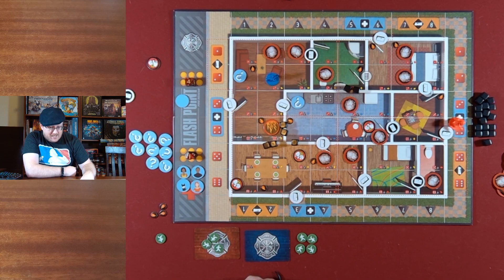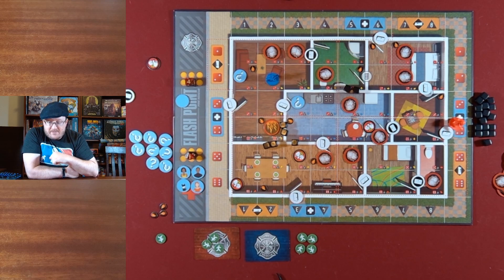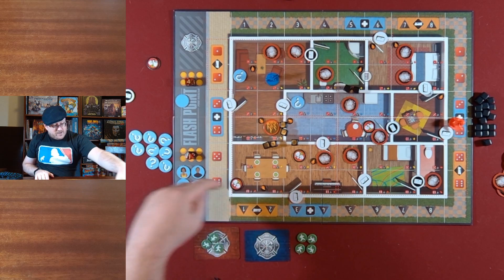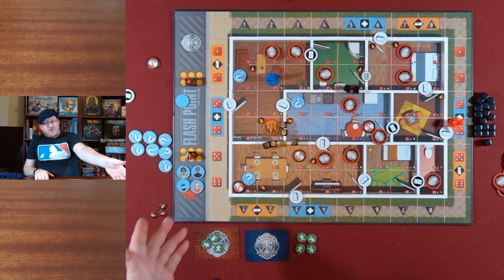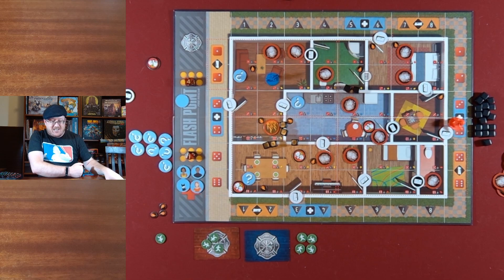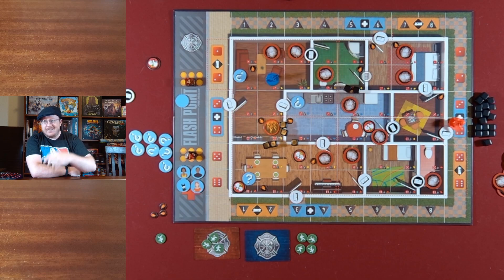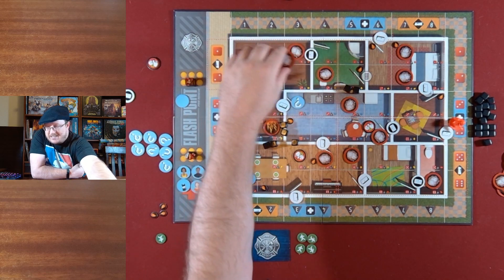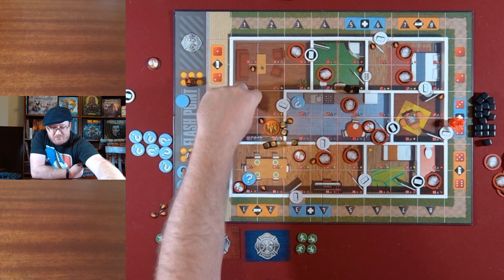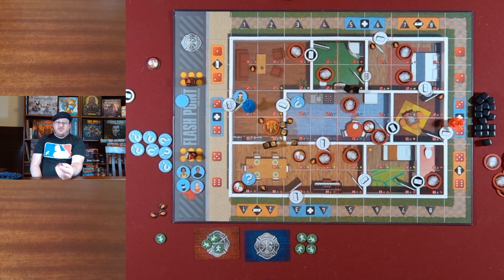It is blue's turn. But first I need to replenish the points of interest — the easiest thing to forget in this game. Red six, black one — we've got a new point of interest back in the dining room. We already walked through that space! The question marks mark noise, so someone was hiding and they just came out and made some noise. Blue's turn: deal with one of those smokes, second action gets over there, and we've got an actual victim this time. Three and four — let's get them closer to that door. Blue's fire roll: red four, black one — comes in as smoke but it's next to fire, so immediately upgraded.